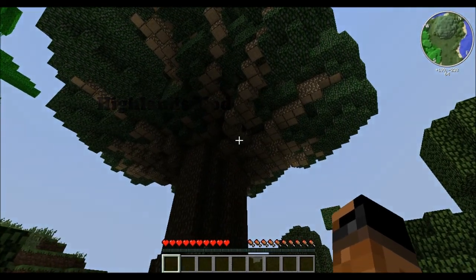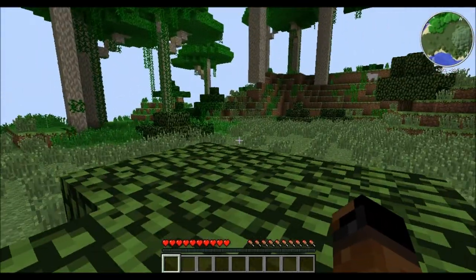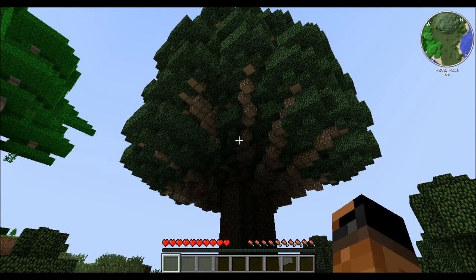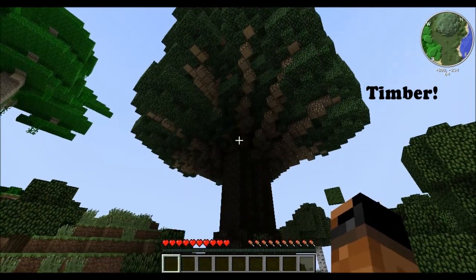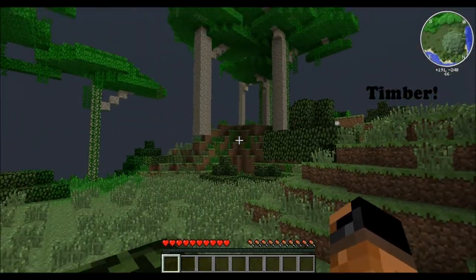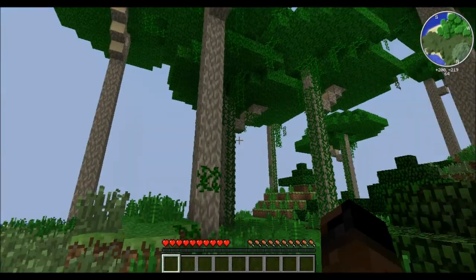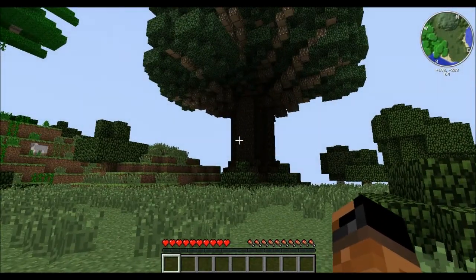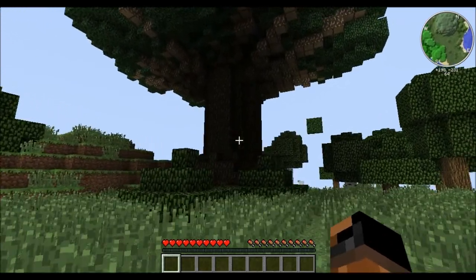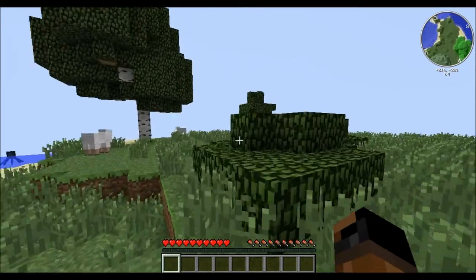This mod is actually called Highlands. All these mods will be linked in the description with installation videos and the Minecraft forum pages. I'm also going to have the Timber mod — almost forgot that — it's very important because it's really hard to chop down these big trees without it. So the full mod list is: Zan's minimap, damage indicators, Highlands, Timber, Optifine, and Forge.